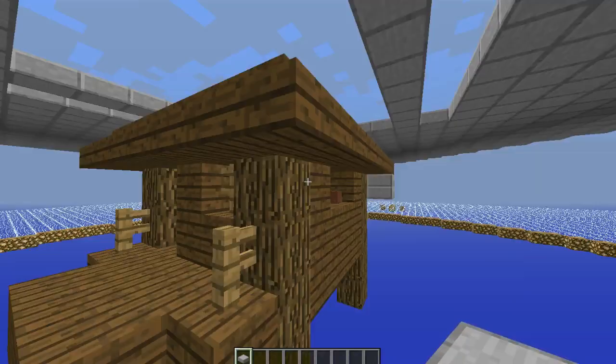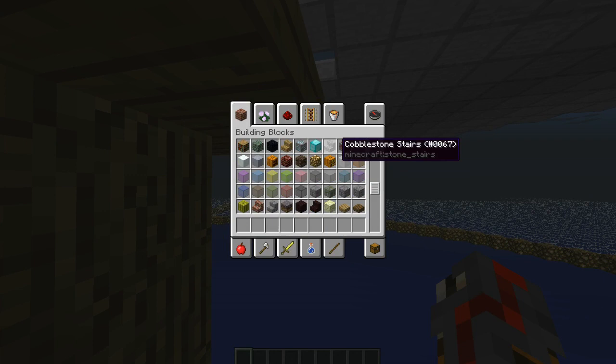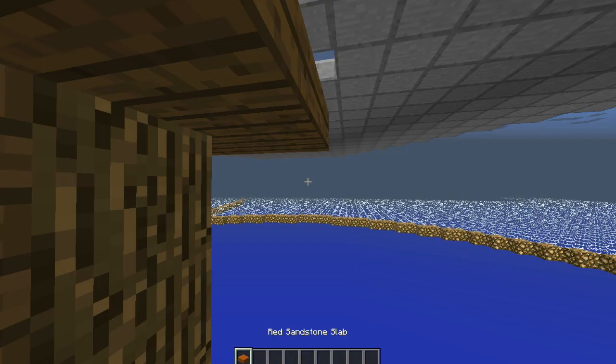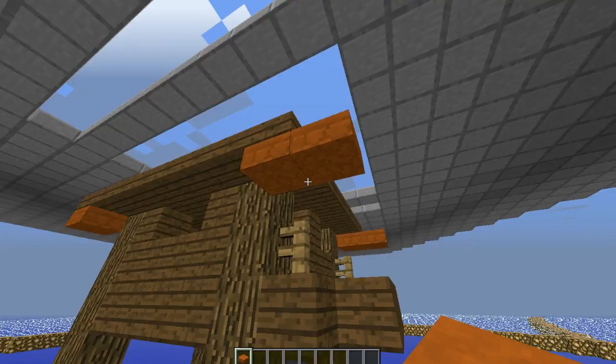The next thing you'll need to do is actually make the spawn platform. In order to do this you'll need your half slabs or redstone blocks, whichever you prefer, and you'll want to put them upside down underneath each and every corner. I'll be using half slabs because it's likely what you'll use in your survival world seeing as they're a little bit cheaper.